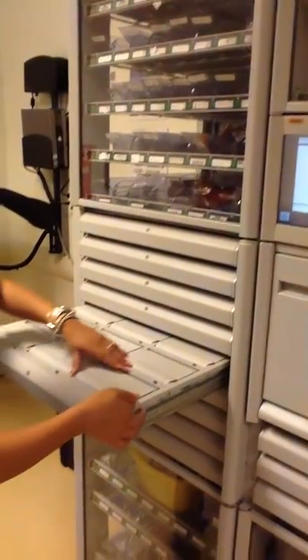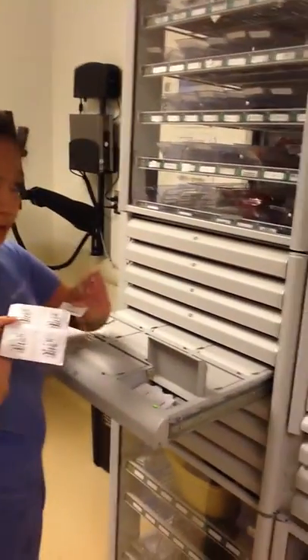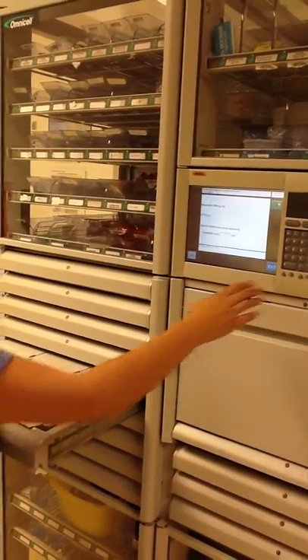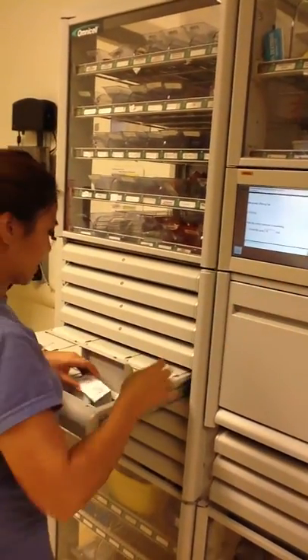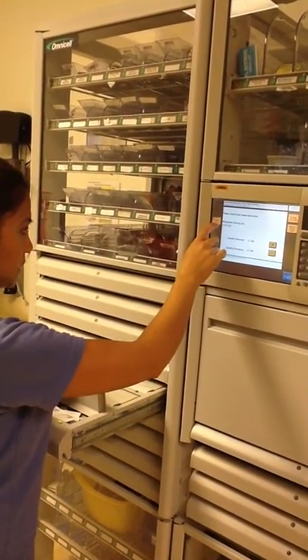Your meds will automatically pop up. The first one is Cytotec, and you would pull five of them out. On the screen it asks you to count the bin level — just ignore it. Put in any number you want and correct it later. In an emergent situation, you don't have time to count.